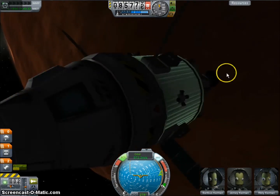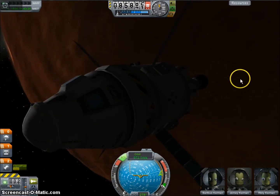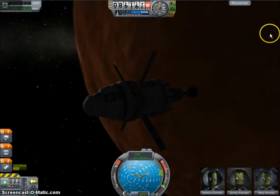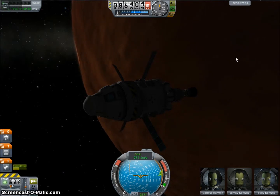Maybe they put it here just to see if anyone would find it, or maybe the reasoning is that it docked to Station 1 — since Station 1 is described as a refueling station in the scenario description — so maybe it stopped there and then blasted off to Duna.